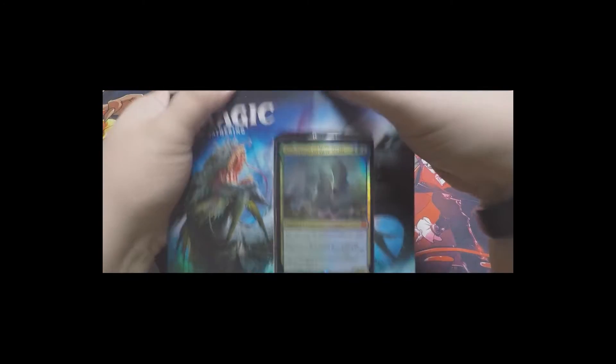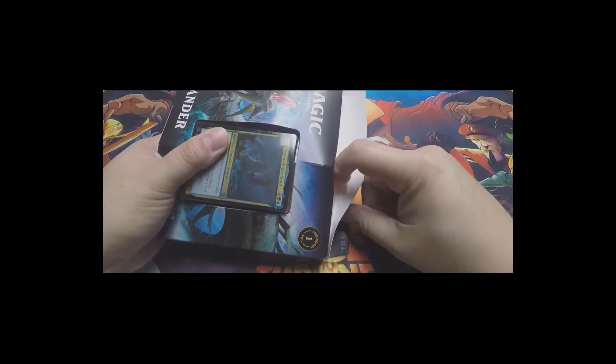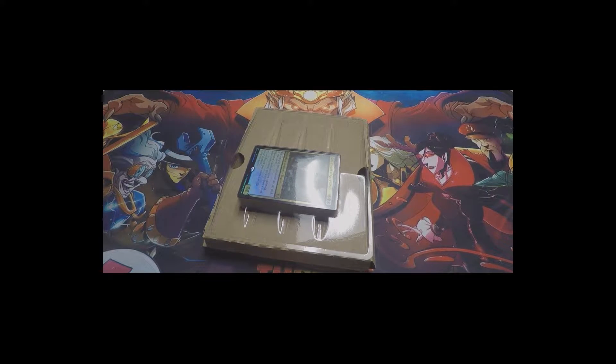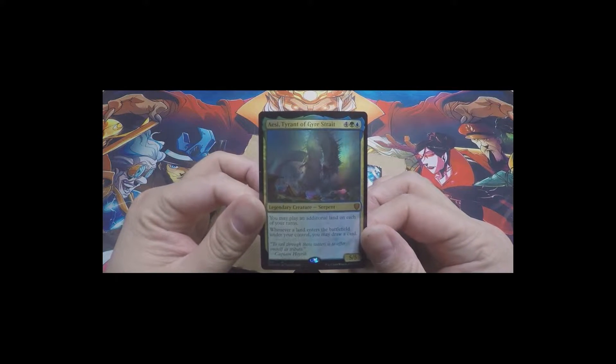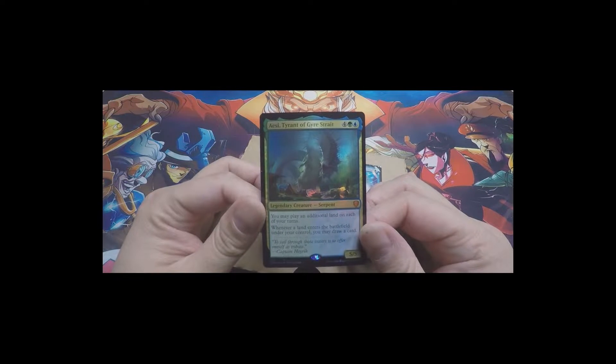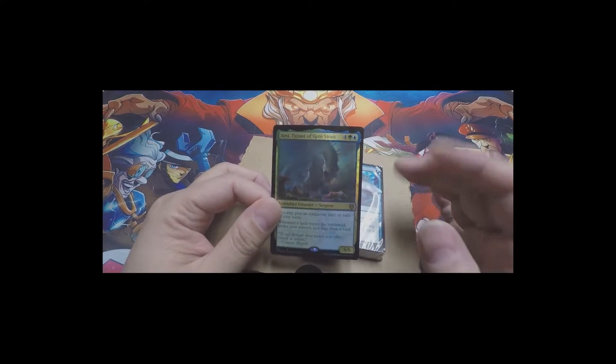So this is the first time I am seeing anything really in here, so I have no idea what I'm looking at. We have the commander - I see Tyrant of Gyre Strait. You may play an additional land on each of your turns. Whenever a land enters the battlefield under your control, you may draw a card. Very nice. And for green-blue, that is just gorgeous. Love that kind of combo there.